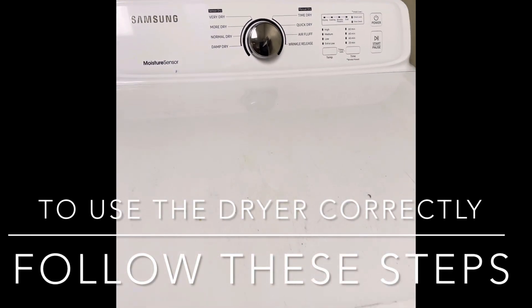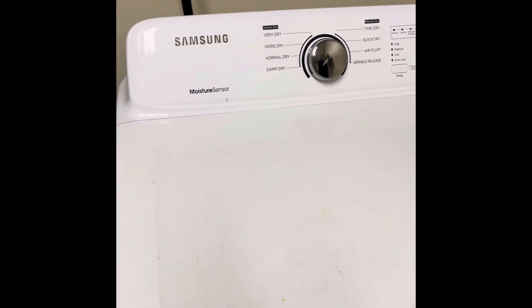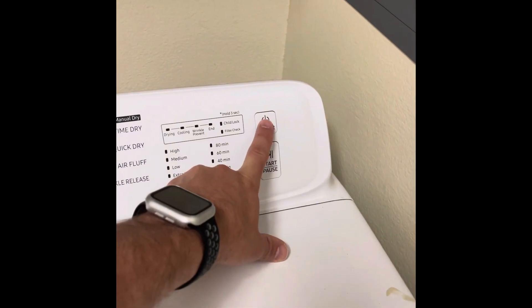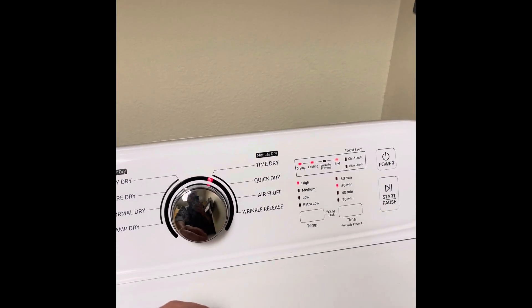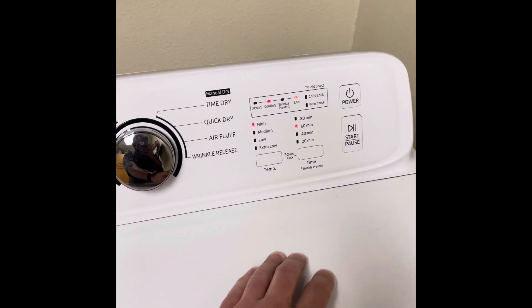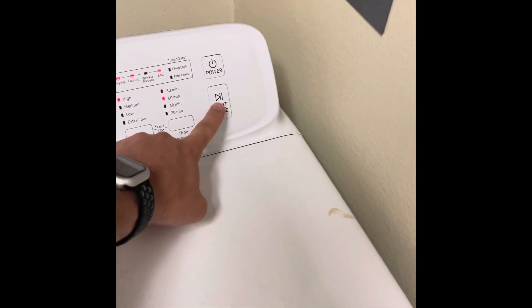Now we come to the dryer. The wash is done, you can see the towels are clean and smell clean. Open the dryer, pull it, throw your wet stuff in, and close it. Make sure the power button is on. I like to do a time dry — it runs for about 60 minutes. No matter what, it will run 60 minutes and not turn off. Hit start, you'll hear it come on. If you open the door, the dryer will stop — just hit start again to resume.